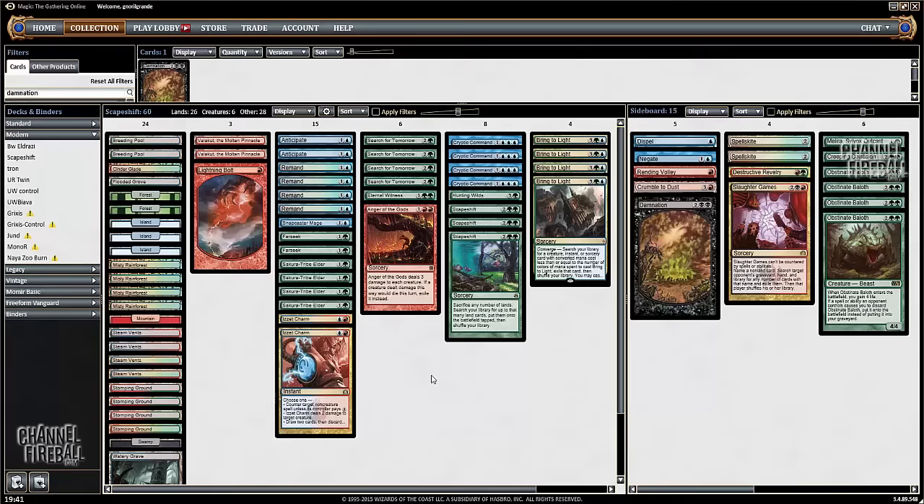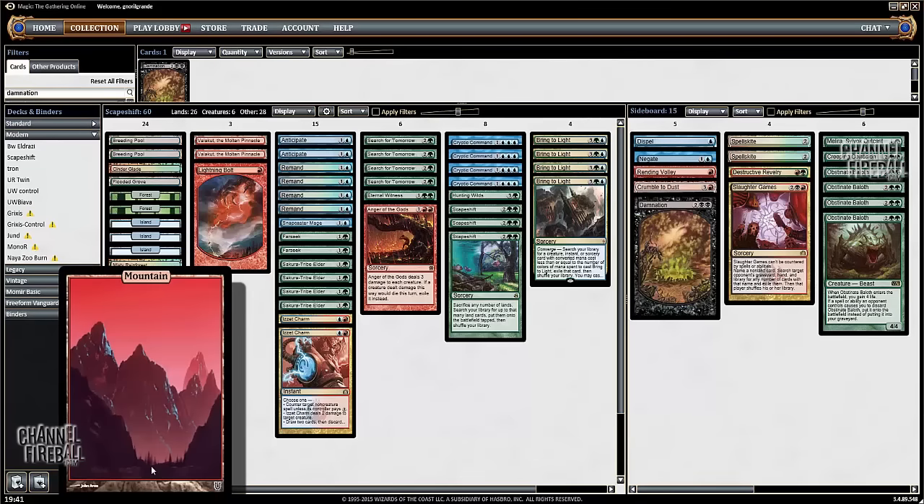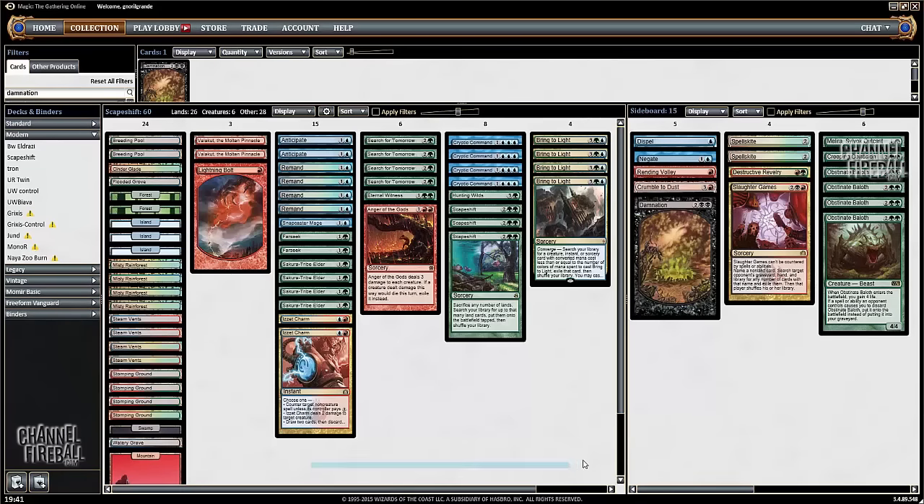The deck is now positioned quite well in my opinion because people have moved from Tectonic Edge to Ghost Quarter as land destruction, and Ghost Quarter is quite bad against you. If you are playing Scapeshift with seven lands, they're just going to destroy one of your Mountains, and you'll just fetch that Mountain into play dealing them three more damage than you would normally.